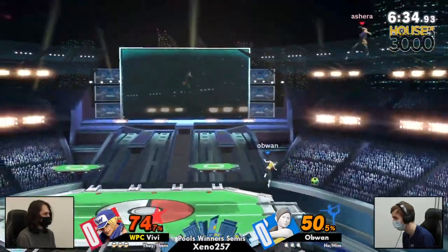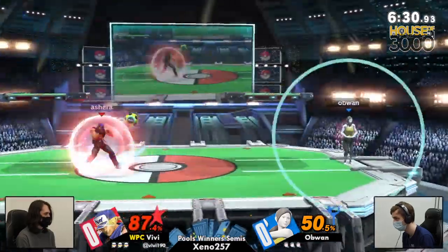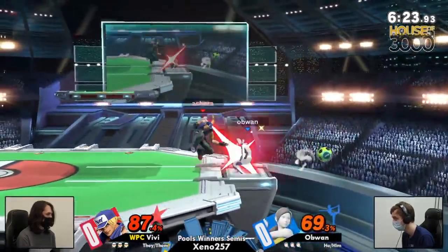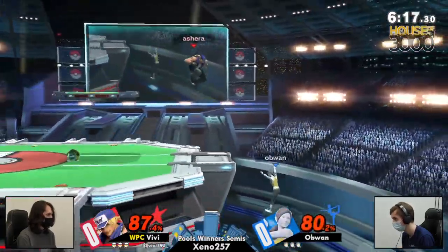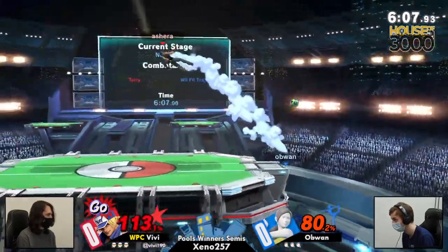He just tapped him with five percent there and it immediately led to 31 — it's practically even. Off-stage situation, what's Ob One gonna do? Getting back on stage, glowing red once again. Reading the jump with the crack shoot, sending Ob One off stage, but Wii Fit loves being at the ledge. Vivi just trapping Ob One there, but a forward air swatting Vivi to get them out is Ob One's play.